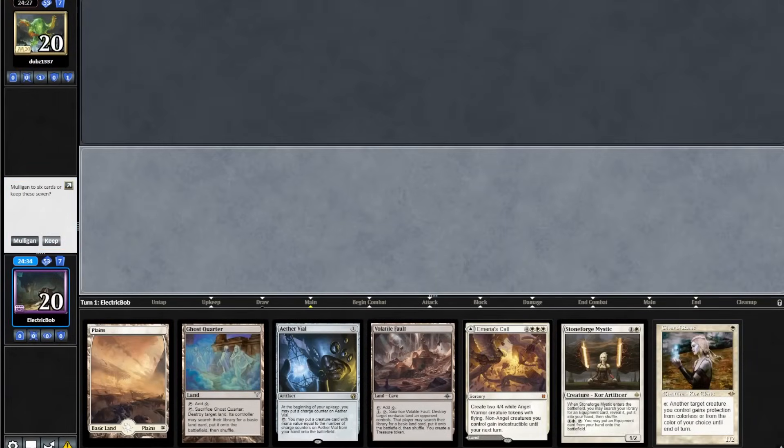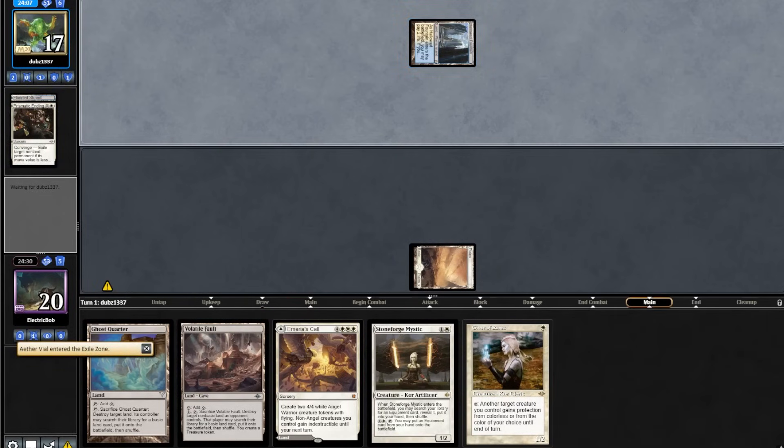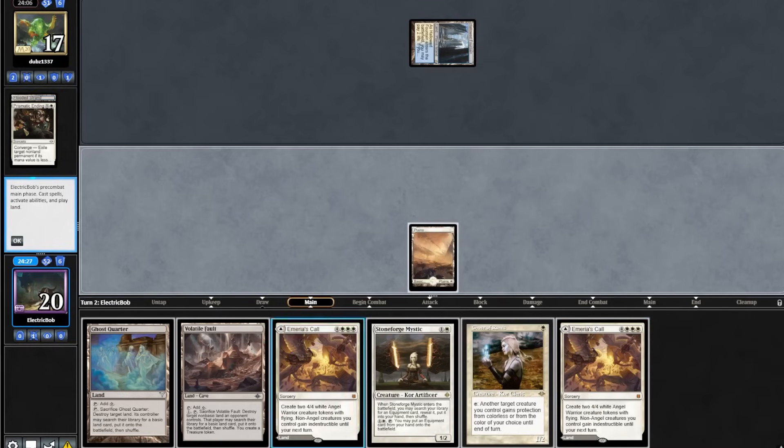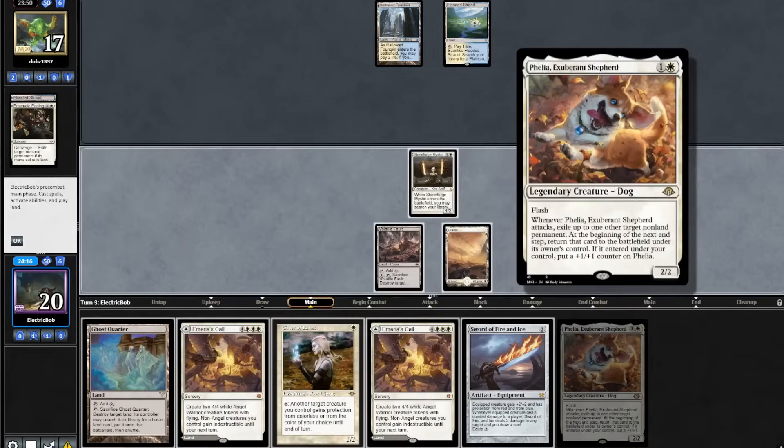Actually we're on the play. Starting hand looks great. We'll lead on turn 1 Plains into an Aether Vial. The opponent goes turn 1 fetch-shock into a Prismatic Ending, taking out our Aether Vial. We topdeck another Marius Call. We'll play out our Fault into a Stoneforge and pick up our Sophie.